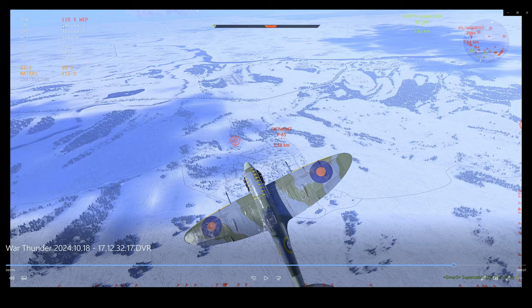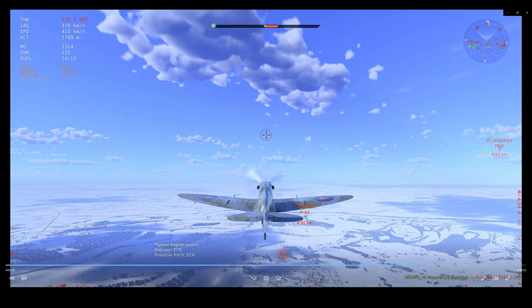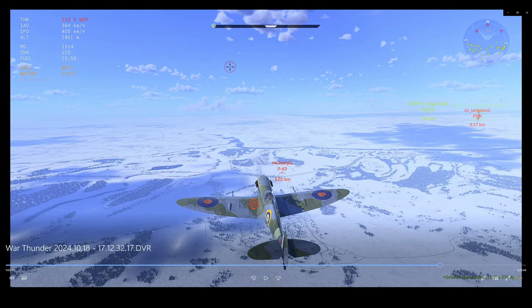Let's break it down. I'm at 346 kilometers per hour — pretty fast at this BR rating. I'm facing a P-63, and what I'm watching is his closing rate. I spot him way out at 6 kilometers and we're closing rapidly — he's pretty quick. The first thing I want to gauge is how rapidly the distance is closing. I almost misjudged this energy trap because he had a lot more speed than I expected, and I had to spend more time maneuvering at the top of my loop.